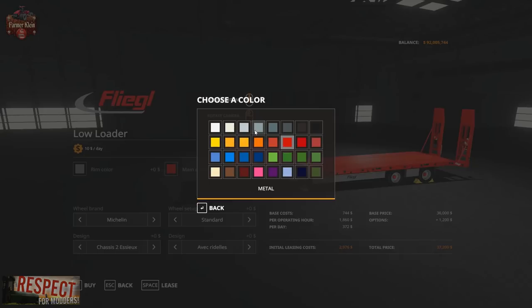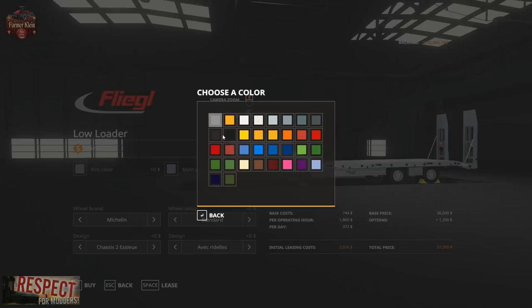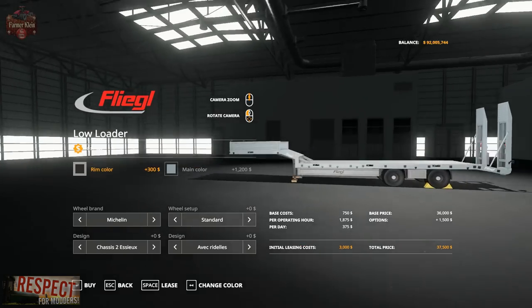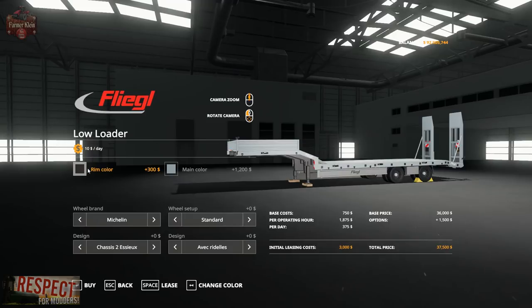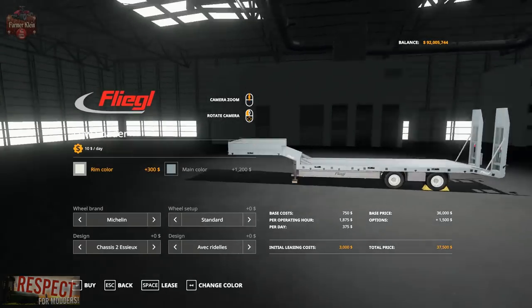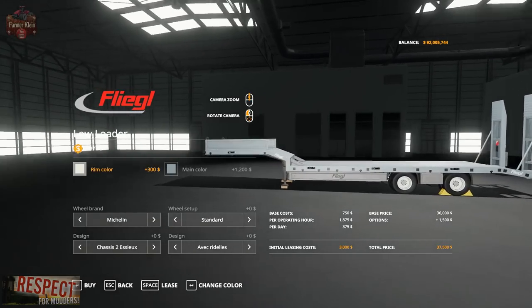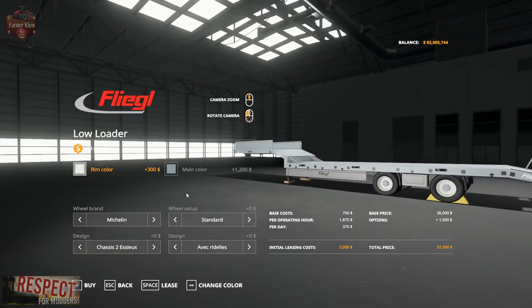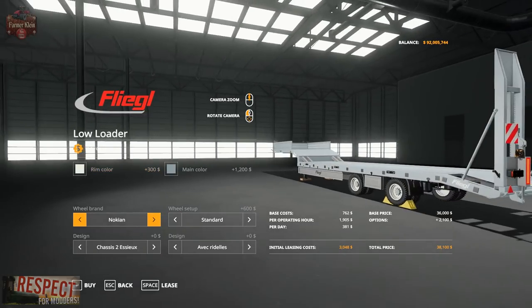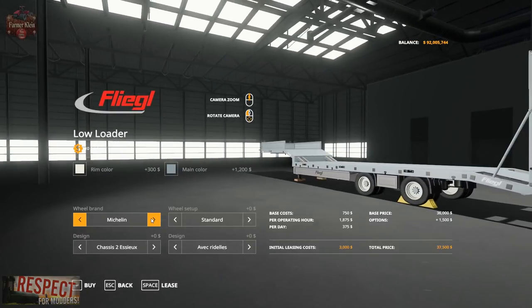First off we've got the main color — we can change that to whatever we want, let's go with a nice metal color. Then we've got our rims — let's make them beige, an off-white. We can also change the wheel brand from Michelin. Let's zoom in on the tires — you can change to Nokian, which has a nice tread pattern, or back to Michelin.